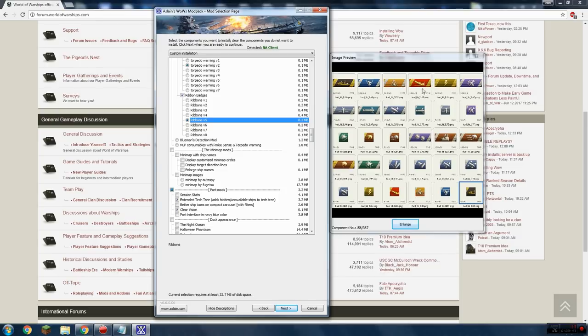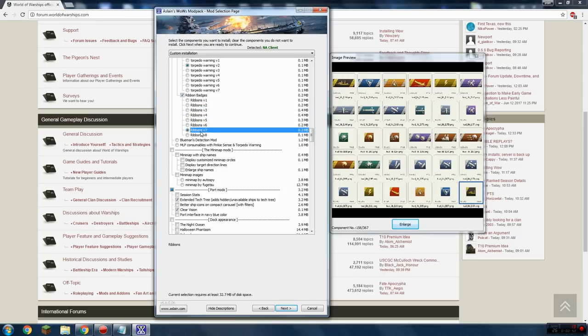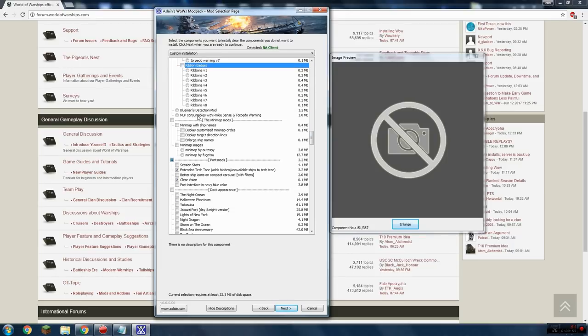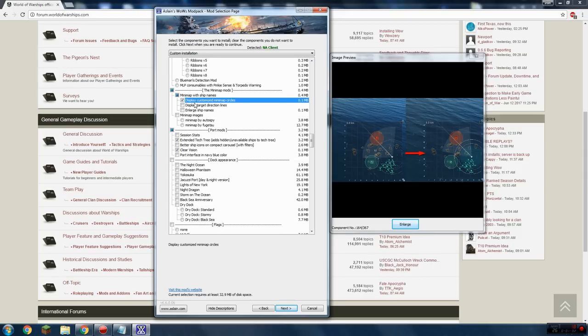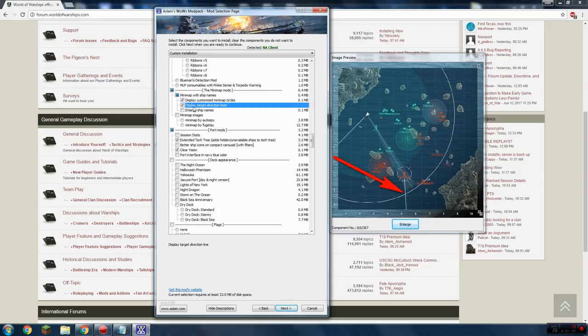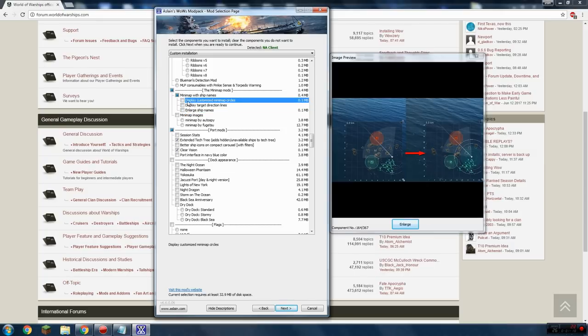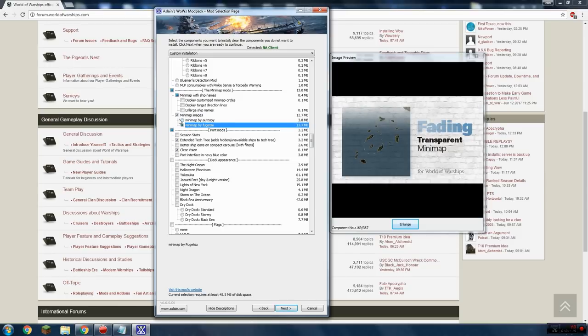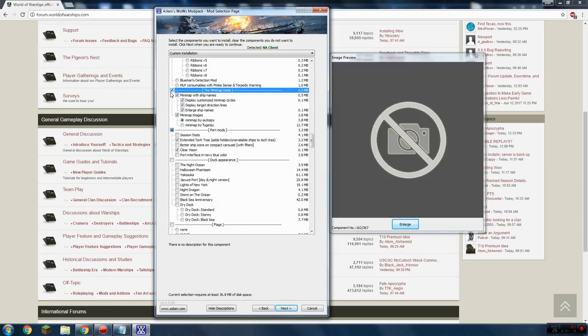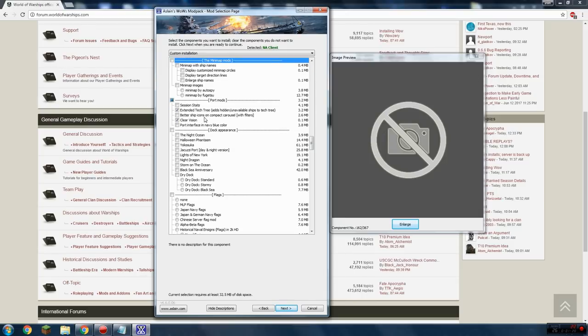Ribbon badges just change the different ribbons in game — no impact on gameplay whatsoever, just cosmetic flair. By all means pick them if you like them, but I personally don't use them. Mini map mods — I don't use these either because the in-game stock minimap already has everything I need and I don't feel these give me anything extra. Just my personal preference.